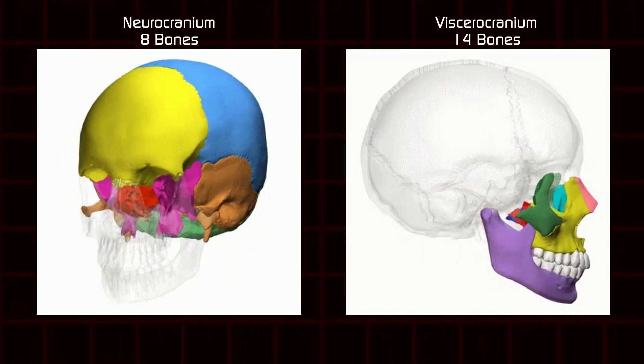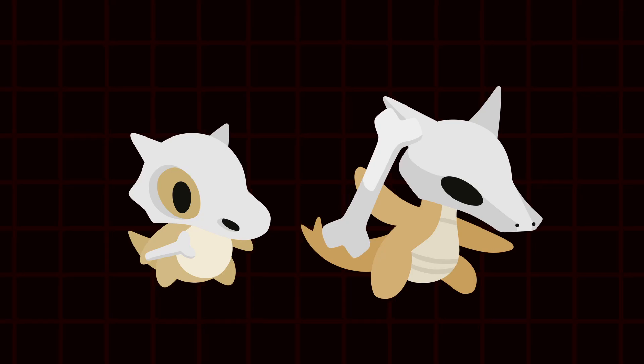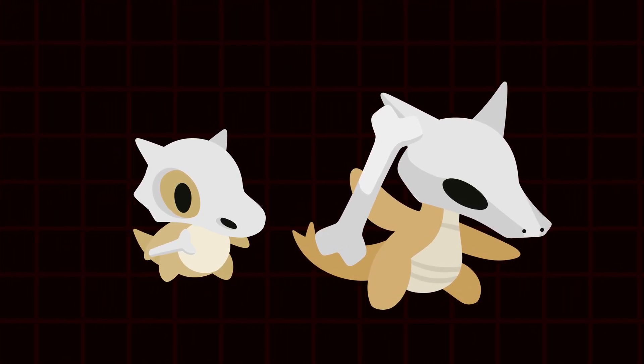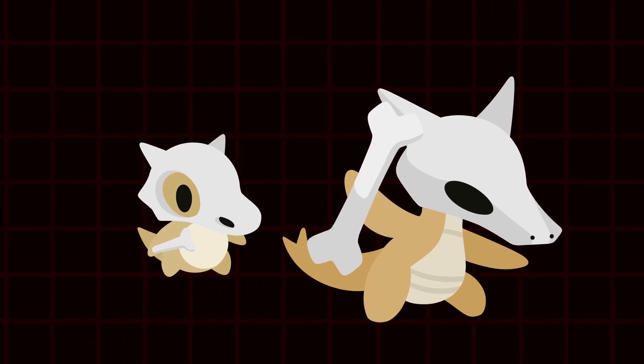Cubone's line does exactly this, featuring an iconic skull. However, the fact that they are wearing their mother's skull instead of actually being the skull distances them from the reanimated skeleton trope. Thus, we'll move on to another Mon.